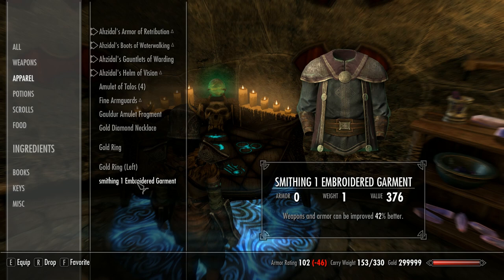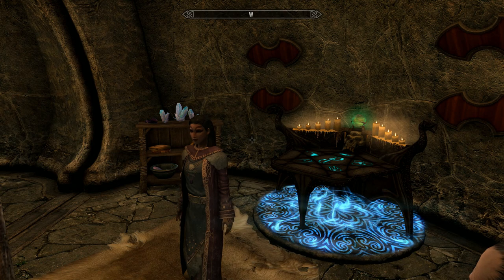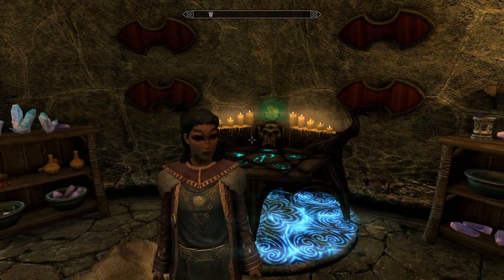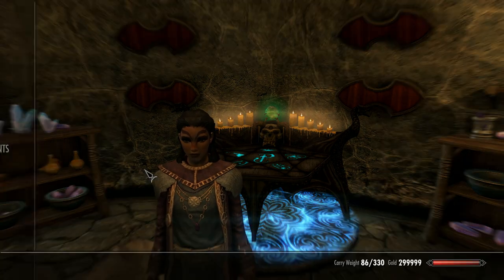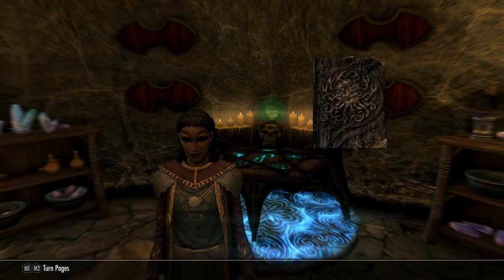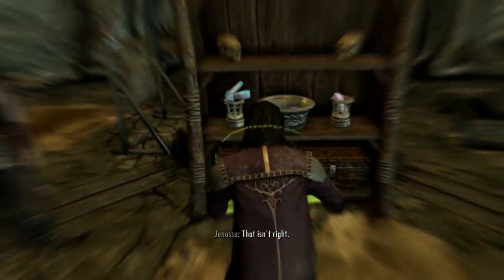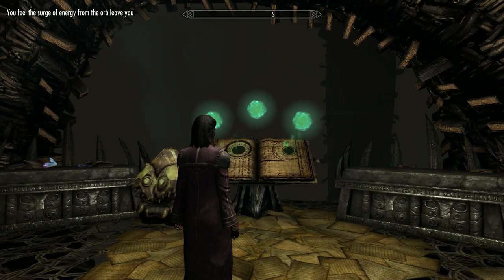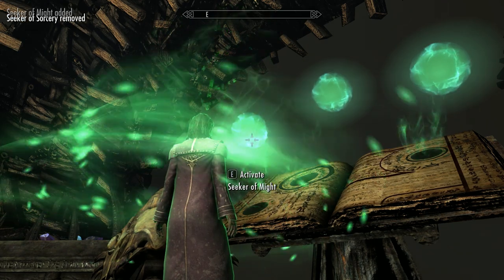Once you've enchanted your smithing gear it's time to get down to business. One of the reasons I like coming here is it's got everything nearby — the enchanting table, the alchemy table, the smithing area — with all the appropriate storage, so you can be nice and organised. Head back up into Apocrypha. Now you want to hit the Seeker of Might — that adds plus ten to your smithing.